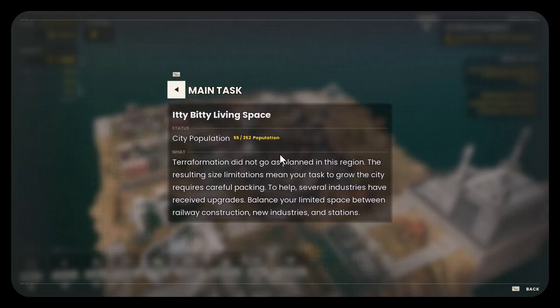Our main task is called Itty-Bitty Living Space. We have to grow the city to 352 population. Terra formation did not go as planned in this region. The resulting size limitations mean your task to grow the city requires careful packing. To help, several industries have received upgrades. Balance your limited space between railway construction, new industries, and stations.